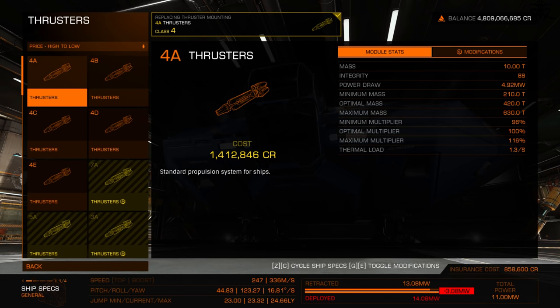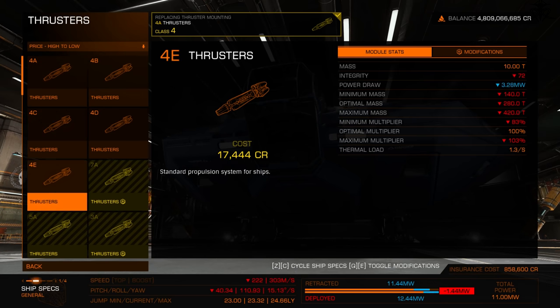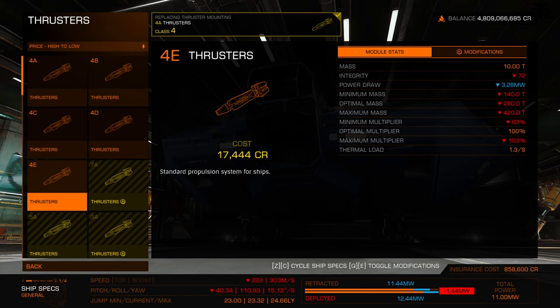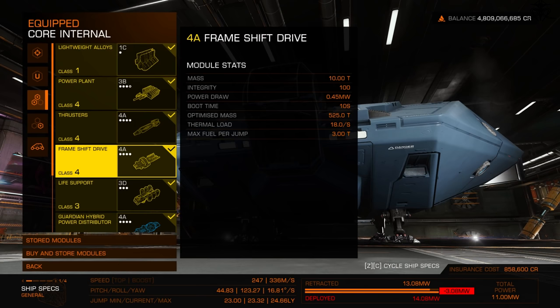Thrusters follow the same A-B-C-D-E rating system. If you equip too low a thruster class, you won't be able to load your ship with all the cargo racks and equipment you want — it'll say your ship is over the limit. Going with the highest thruster both produces a more maneuverable ship and more carry capacity.